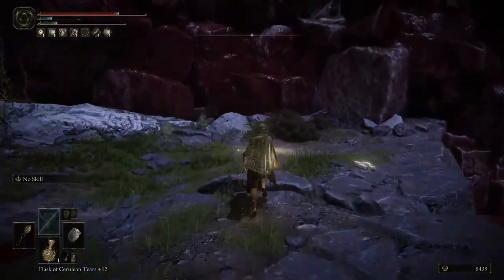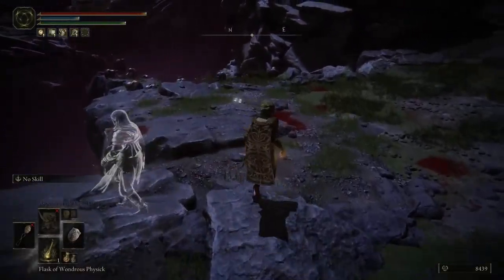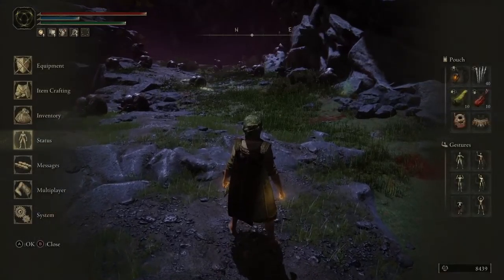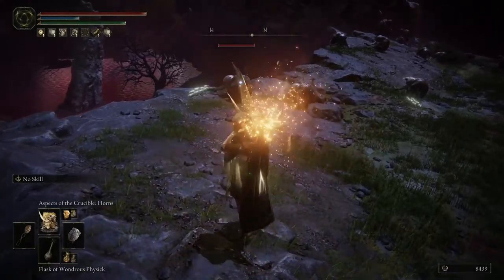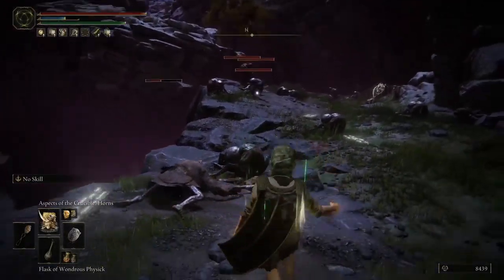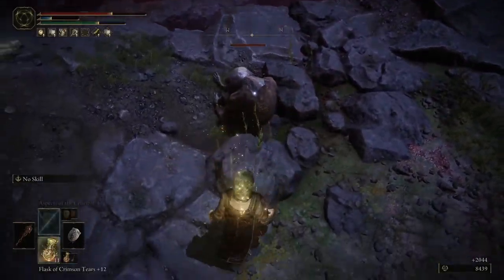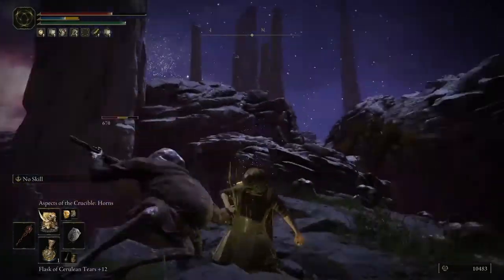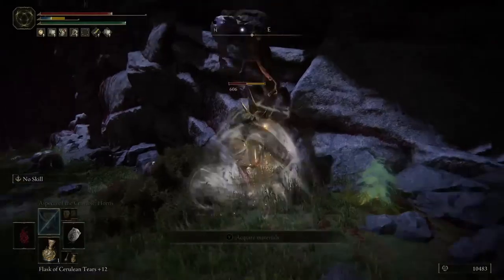Going to reset at the site of grace. Continuation of testing — starting with the Gravel Stone Seal, then continuing to the other two, the worst three for the stats that I have. The Gravel Stone Seal hits for 688. The Giant Seal is now in — it's going to miss because I was stepping out of place. Then finally, the Dragon Communion Seal comes in at 606.